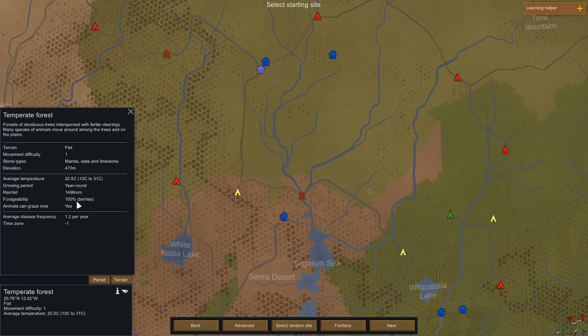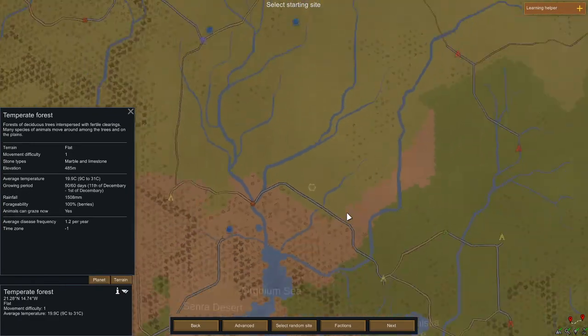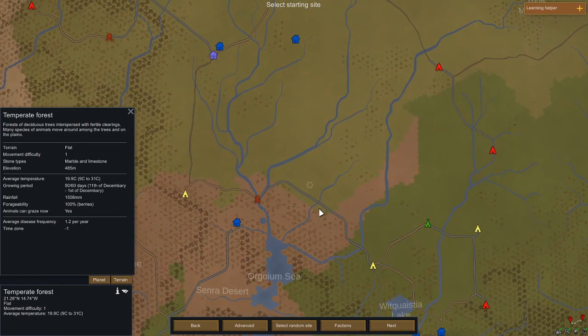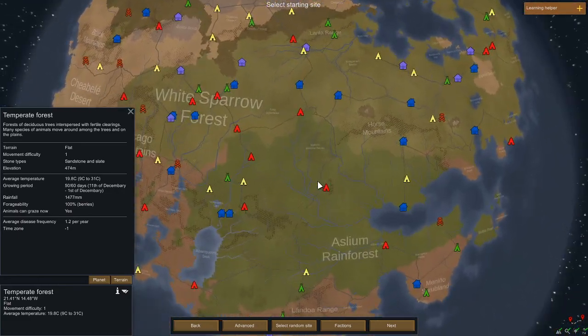Rainfall doesn't matter too much. Forageability tells you what you can forage — we can forage berries here. Animals can graze — you'll want that to say yes. You'll also see your average disease frequency, which is always 1.2 in temperate forest. Another thing to keep in mind is factions — you'll want to be close to either the purple or yellow faction markers, more often the purple one, because they're neutral and more likely to trade with you.